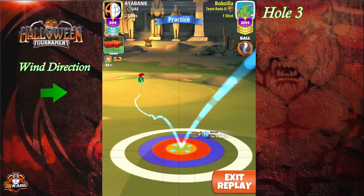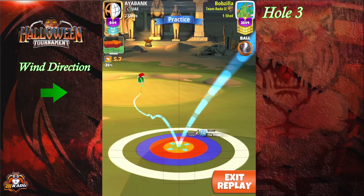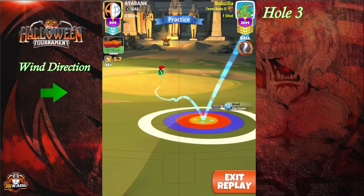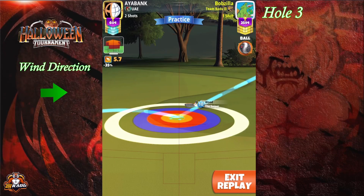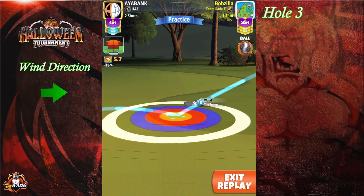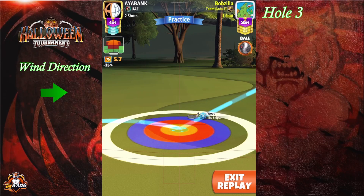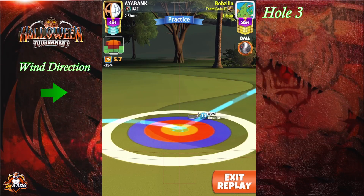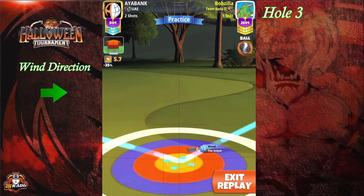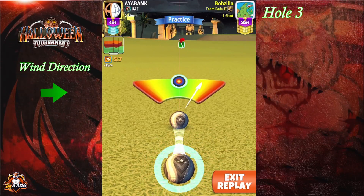Make sure the ball guide goes through the hole, while keeping about half of the red ring outside of the rough. If the ball guide isn't through the hole but you already have half the red ring outside the rough, add a bit more top spin. In the notes you'll find from 1.9 to 2.1 top spin depending on what you need. Without the ball guide through the hole, you'll have a slower pace and miss to the right side.